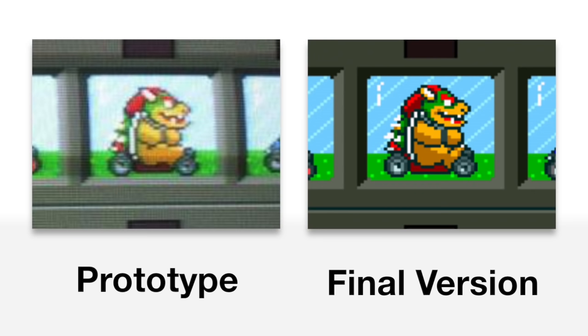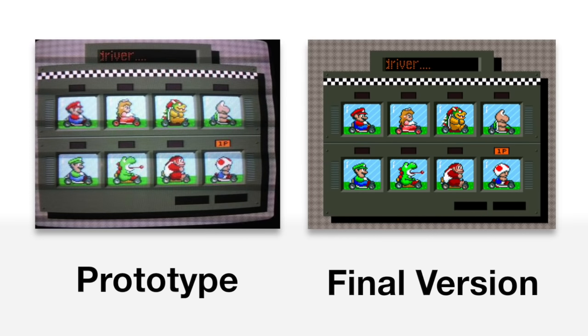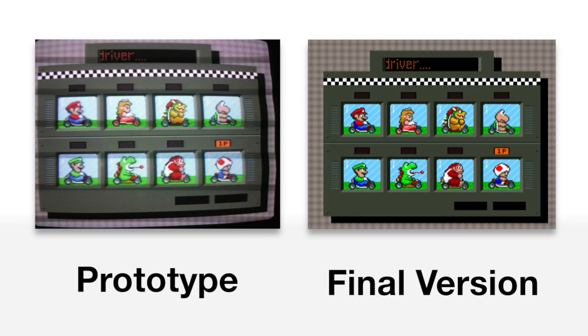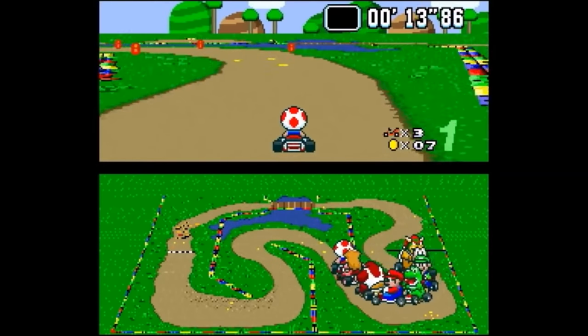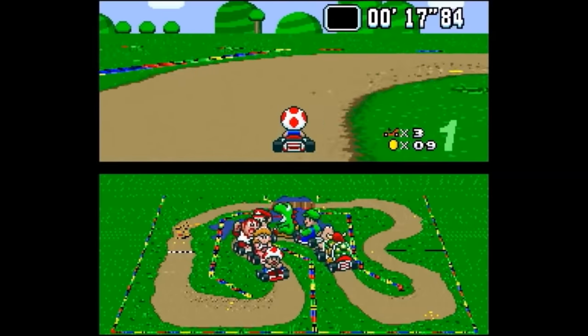Next is the driver select screen, which has a few small changes. Bowser's jaw sticks out slightly more in the proto, and the back of Mario and Luigi's cart also sticks out slightly more. Most interestingly, Luigi is looking forward in the prototype but looking up in the final — an odd artistic choice, especially since every other kart racer looks forward.